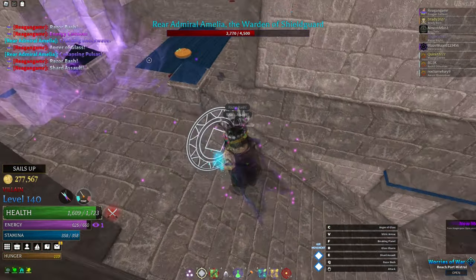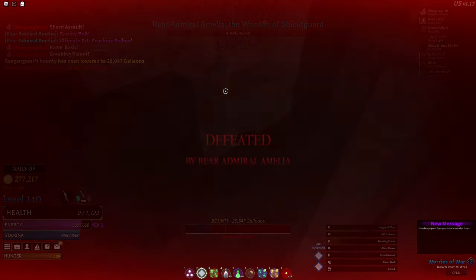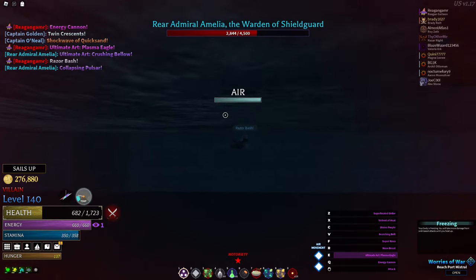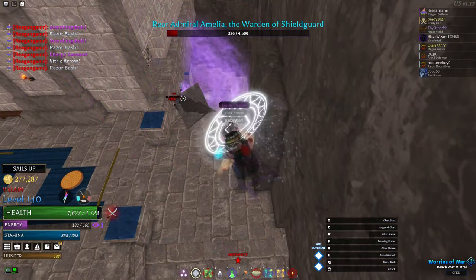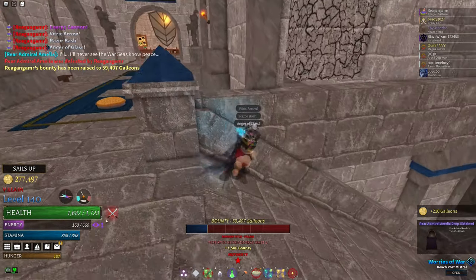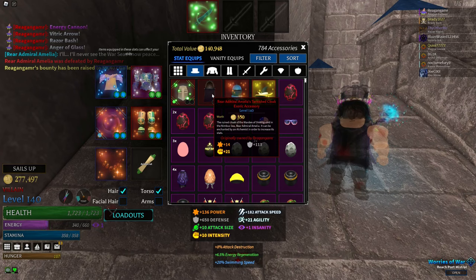Then there's Rear Admiral Amelia, a level 410 boss and an absolute menace. Amelia is a Rear Admiral of the Grand Navy with the lost magic Gravity; her abilities are ginormous and deal stupidly high damage, so try to find effective cover in her area. She has a one-in-ten chance to drop her cloak, which becomes tarnished as soon as you receive it. At level 140 it gives 14 power, 118 defense, and 21 intensity — not bad, but there are much better options.